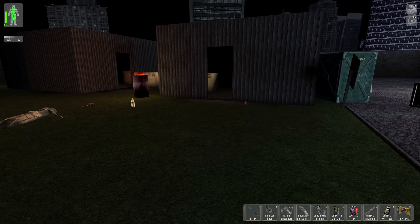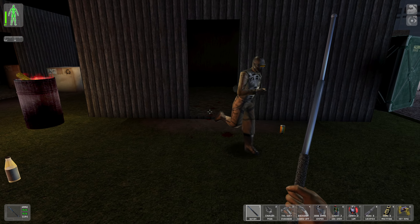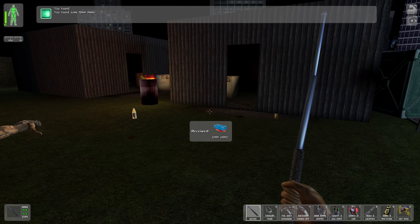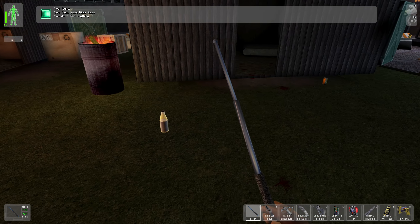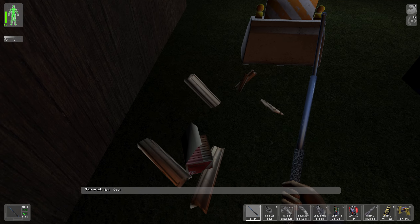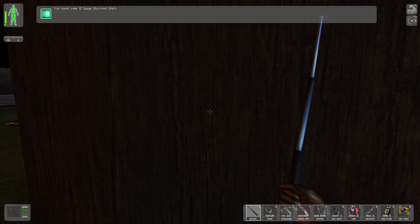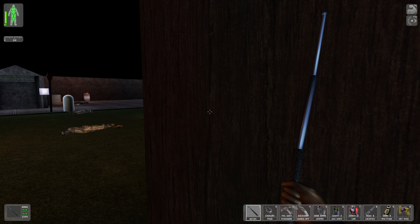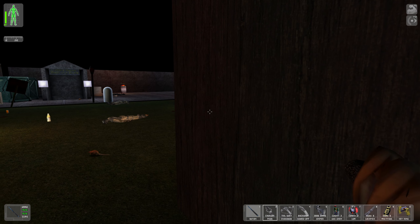There's another one over there. I think that UNATCO soldier's gonna take him out — or not. This park is secured. Let's get our electric prod out.